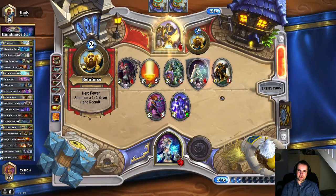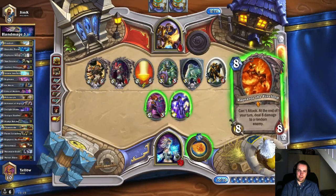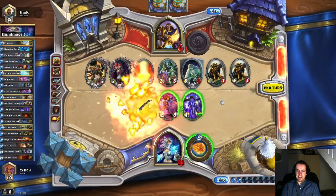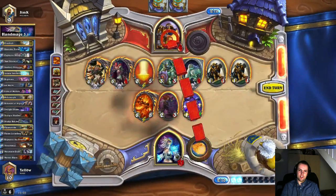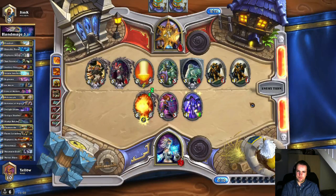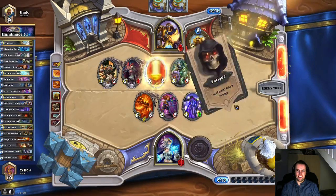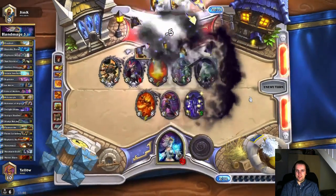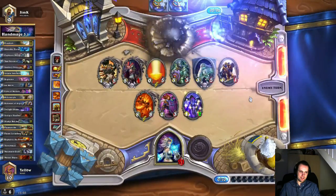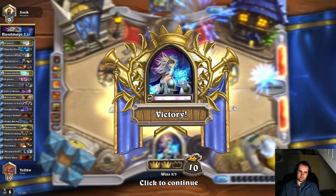Reporting for duty - I finally draw my Ragnaros. At least it's a 1 in 8 chance of winning there. The next fatigue damage is 5 damage. Either the Lightwell heals one of the creatures and I win. That's also why I didn't attack Sludge - she heals his Sludge, and that's how I win. The odds in the end were 66% in my favor. So that was pretty good. But thanks for watching!